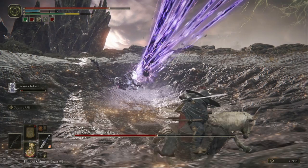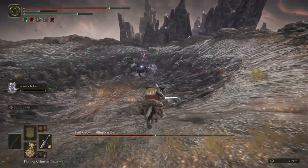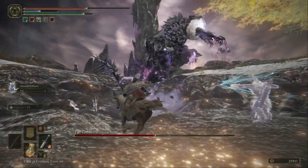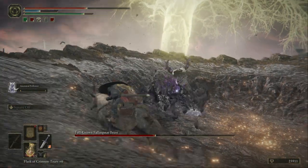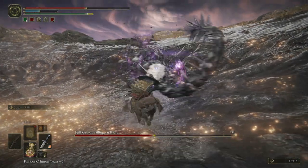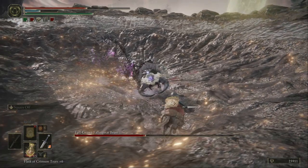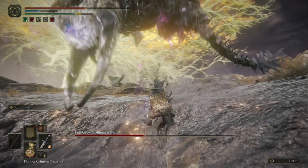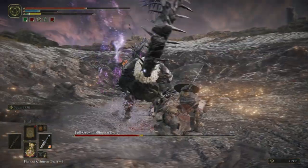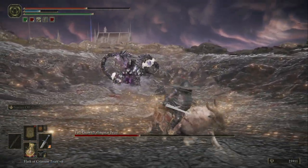He just shot some stuff out of his stomach — watch out, I almost fell down. He just threw some stones at me — watch out for the lightning strike. Hit him on the back. He's desperate, he's rolling around — keep your distance and just run past him and strike him in his small legs.